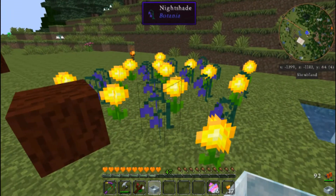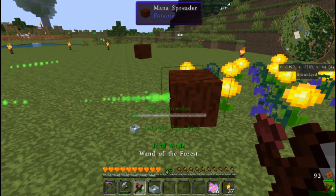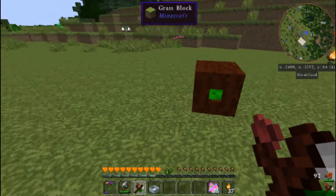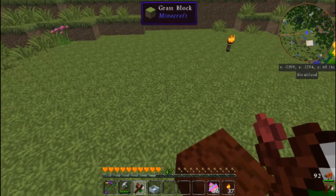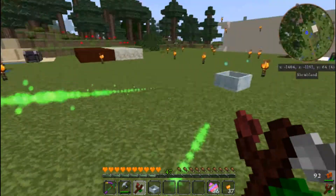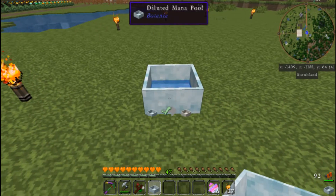I created some nightshades as well - not night blooms like I was calling them in the last episode. So those nightshades are collecting mana for me during the evening while the day blooms are collecting it during the day. I laid this out earlier. My nightshades used to be over here but we're going to be putting something else there eventually. I did learn how to move them as well - I'll show you how to do that later. Our mana pool is filling up and what we needed to do was create a real mana pool rather than a diluted mana pool.